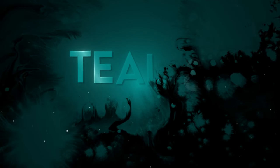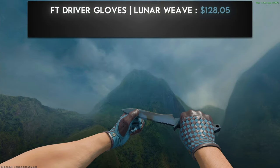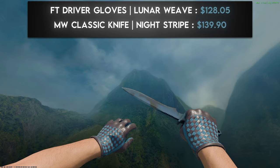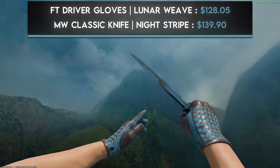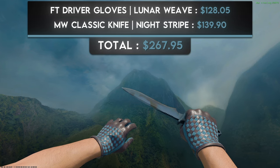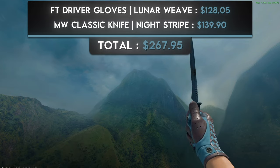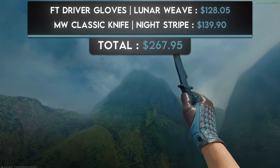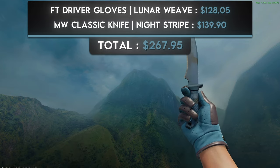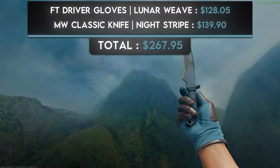The next color is teal or turquoise. The first combo is more of a teal one with a pair of field-tested Driver Gloves Lunar Weave and a minimal wear Classic Knife Night Stripe. Whenever I think of teal in CS2, my mind immediately goes to the Lunar Weaves, and there's no better knife finish to pair with them than a Night Stripe — it has the exact same teal color. You can get this extremely nice two-tone combo for under $300.